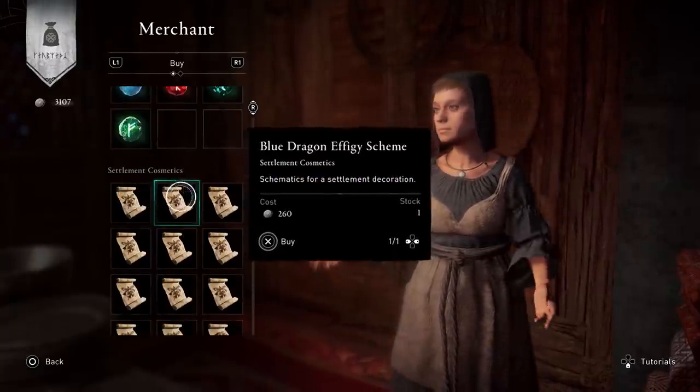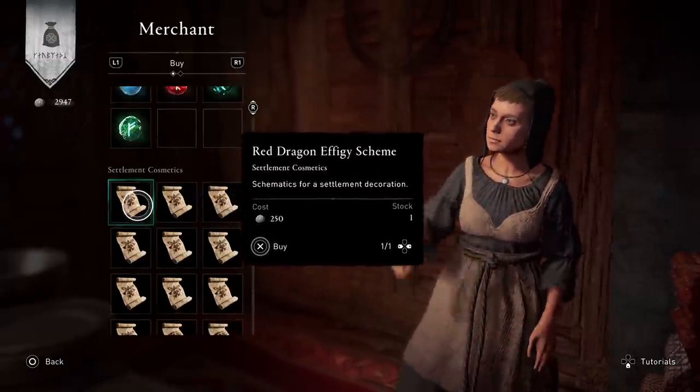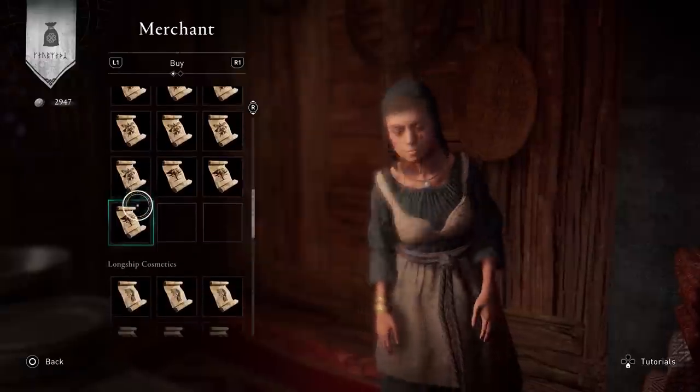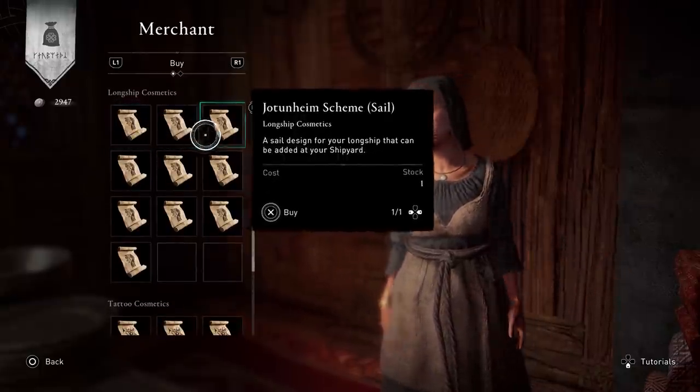We also saw a change with vendors, which is something I specifically noted. We now have more specific categories for cosmetic schemes, organized between things you can buy for your settlement, settlement decorations, tattoos, hair options, and stuff like that — so it's not just everything dumped into one category, which is great. The next step for me is we really need to get previews for items. It doesn't make sense to say I want to buy exotic hair light brown but not be able to see what that hair looks like. I don't know how hard that is to add with a patch, but that would be awesome.